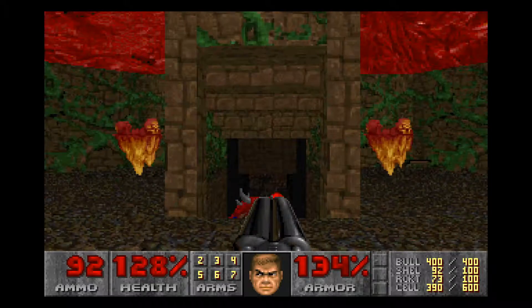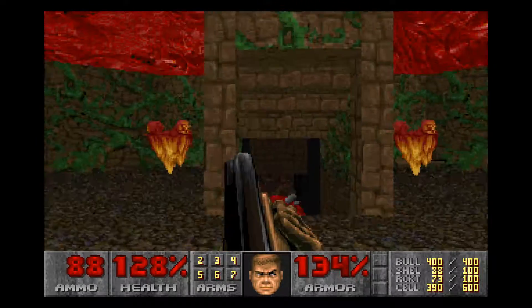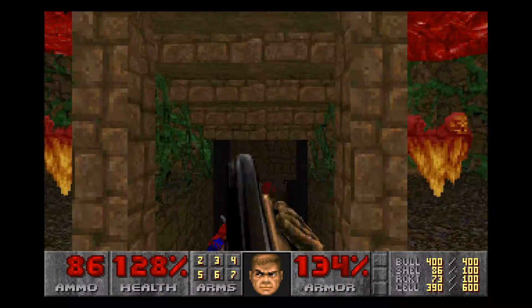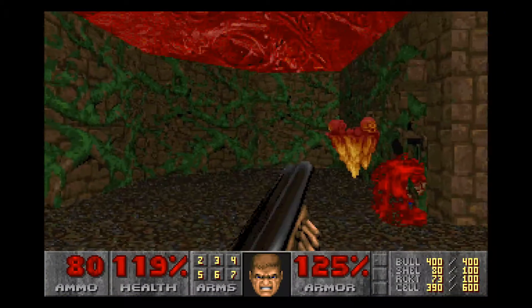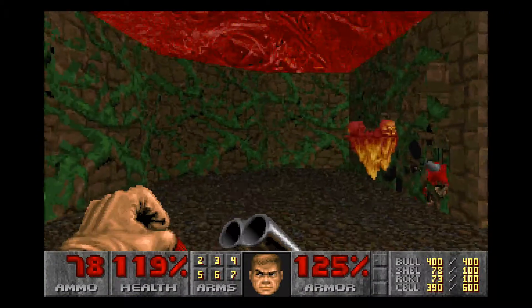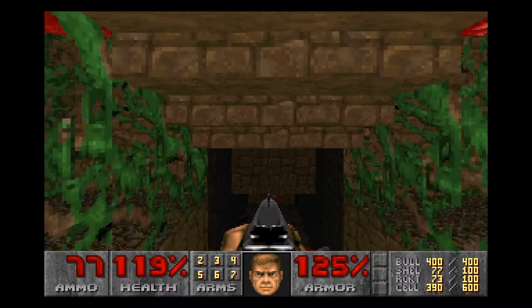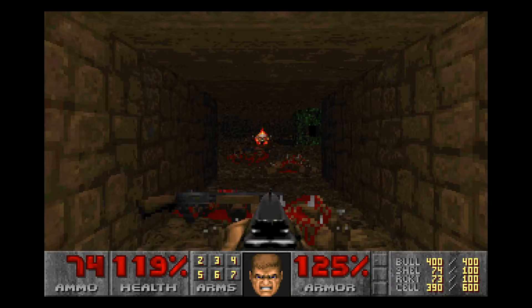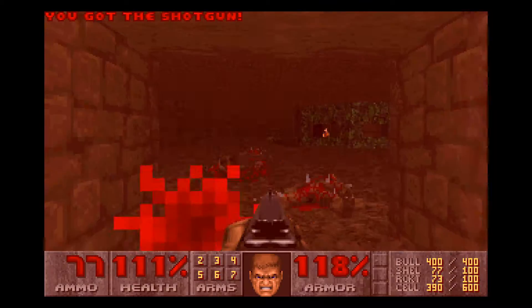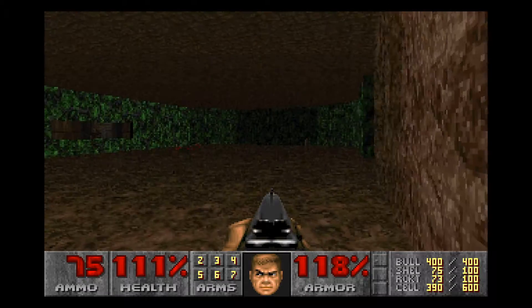We're pretty safe here, so long as we don't leave ourselves exposed for too long so that the hitscan enemies can get some shots off at us. We also have a fair amount of health — 119%. And some of the mega armor from the megasphere. Hitscan enemies hidden away, and there's another one there. There are quite a few here, actually.